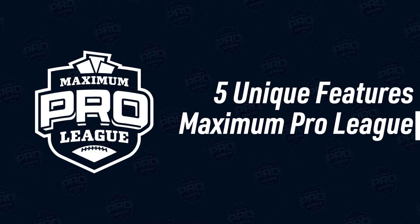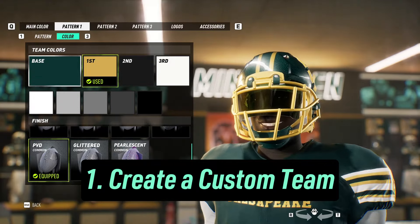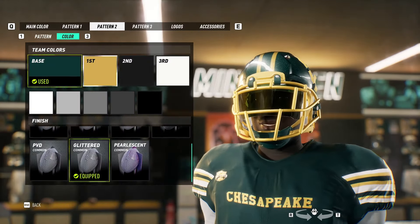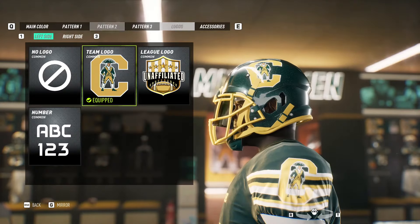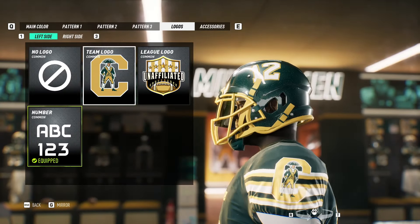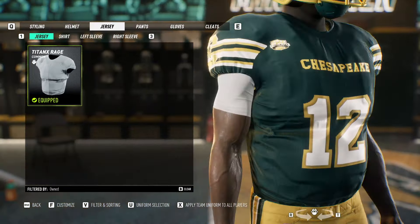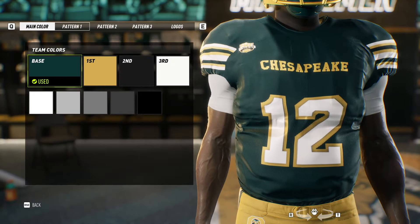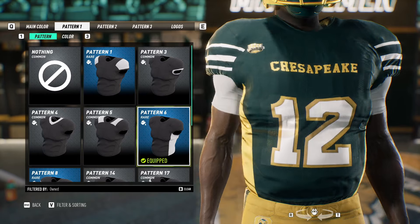Here are five unique features of MPL. 1. Create your team from scratch. Use Maximum Football's powerful customization tools to bring your team to life. Upload custom logos, customize your team's name, mascot, location, stadium, and playbooks. Create home, away, and alternate jerseys to sport as you take on other MPL teams in the Maximum Football universe.